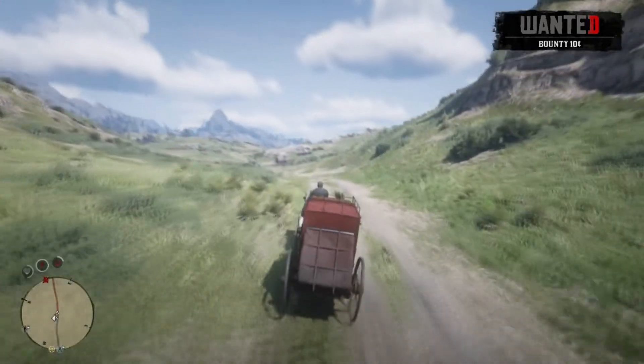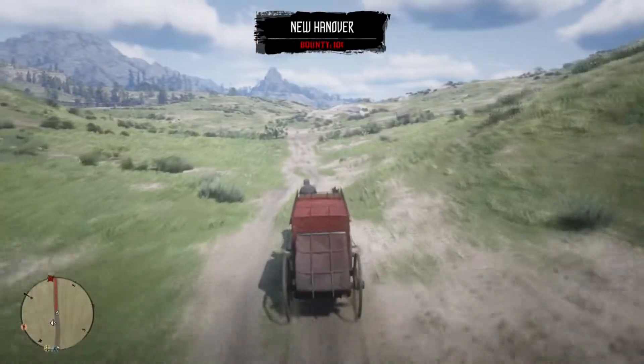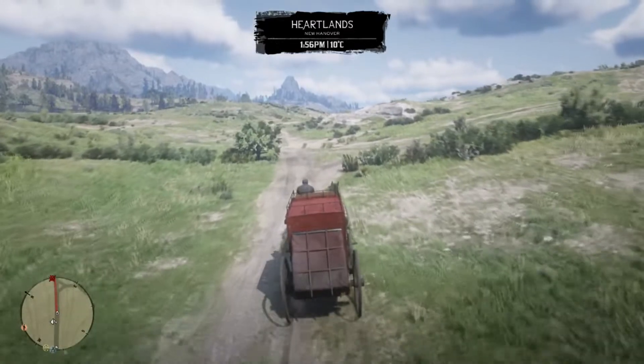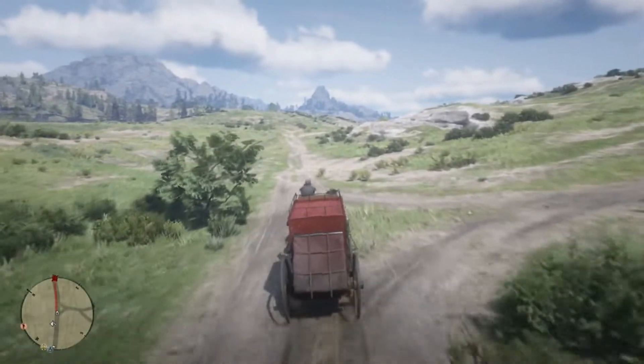And if you've got a fast enough horse, it can actually run at the side of whatever you're on. My horse is so slow it can't keep up, but if you've got a faster horse it can come to the side and you can actually jump back onto it. So if you wanted to jump on, knock someone off and then jump back onto your horse, you could do that.